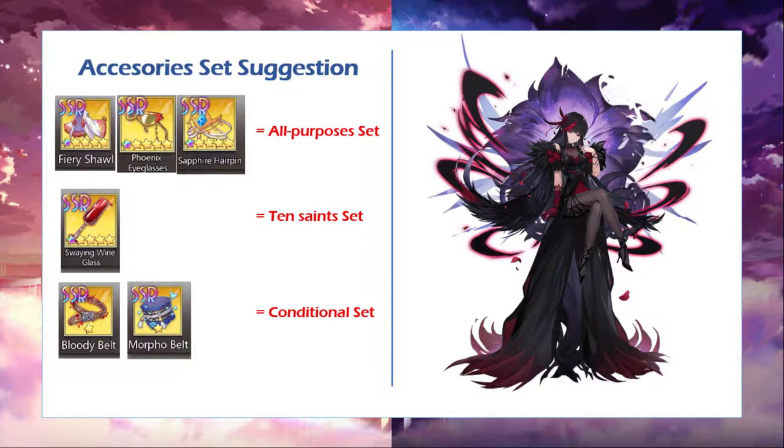This is the last part — accessories suggestions. If you want to put her in an all-purposes build, you just need to include at least one of these: Very Fair Shell, I Glasses, or Several Hairpin. I Glasses and Several Hairpin will give you an activation percentage for your special skill. Very Fair Shell is a good additional accessory for any AOE-type radiance, giving not only attack percent but also crit rate for each radiance that gets killed. Note that her passive is not an attack type, so if you kill enemies using her passive, Very Fair Shell will not activate — remember, her passive is an up-condition activation, not an attack type.